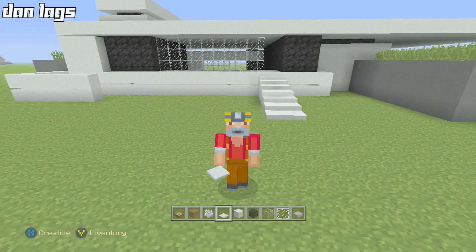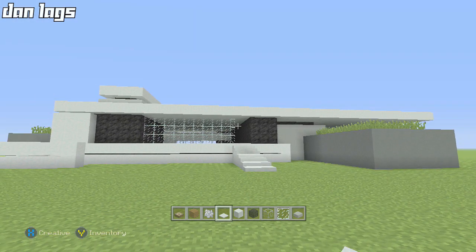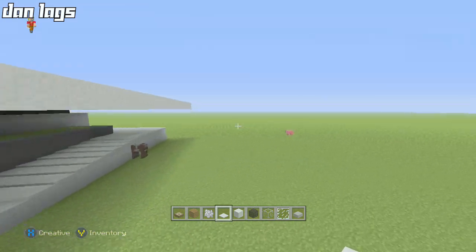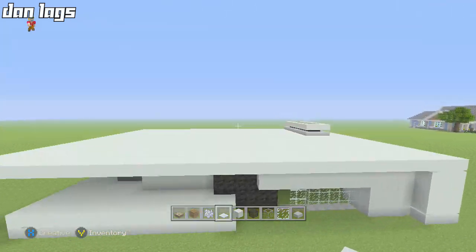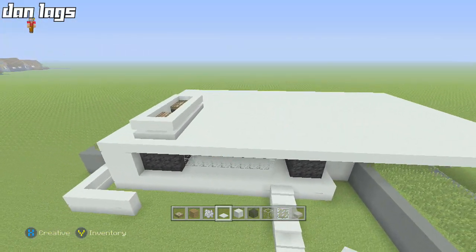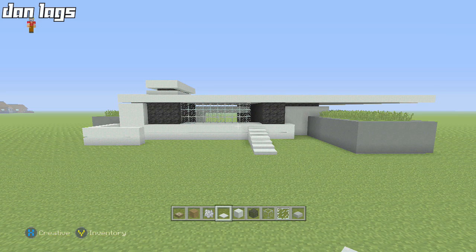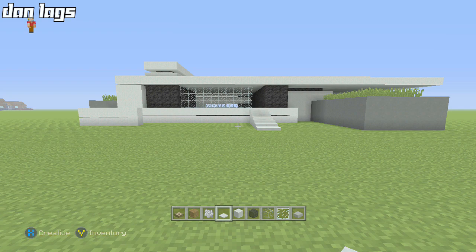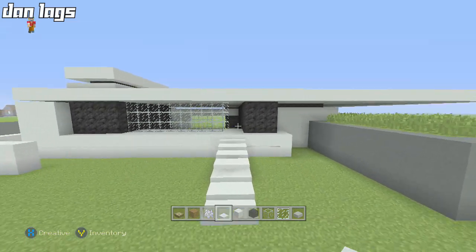Hello everybody, it's Dan Laggs and welcome back to the final episode of our modern house let's build tutorial here on Minecraft Xbox One Edition using the TU19 features. Last episode we closed off the house — the entire exterior is done other than the landscaping. We're going to focus on the interior today, get that all wrapped up, add some nice detail to the place.